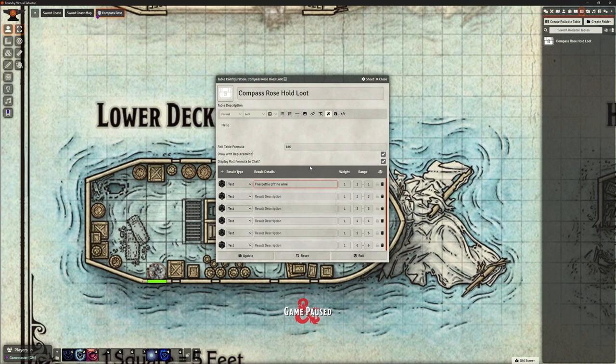Let's add text entries for testing: five bottles of fine wine, item two, item three, item four, item five, and item six. That's our basic table set up for now.